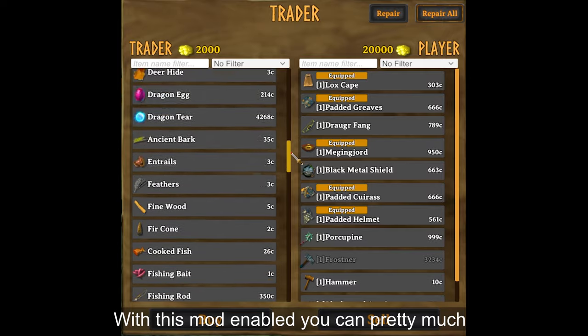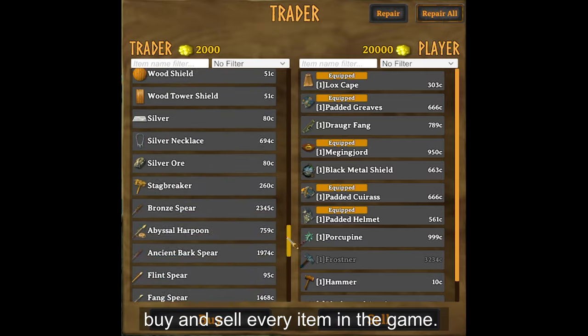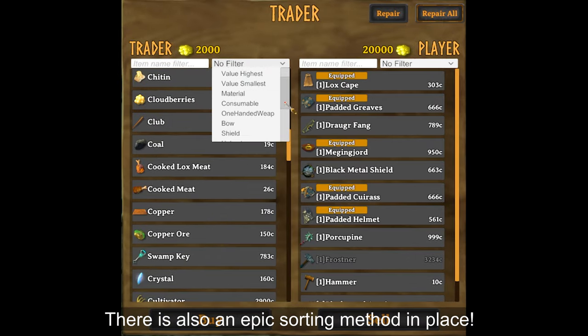With this mode enabled, you can pretty much buy and sell every item in the game. There is also an epic sorting method in place.